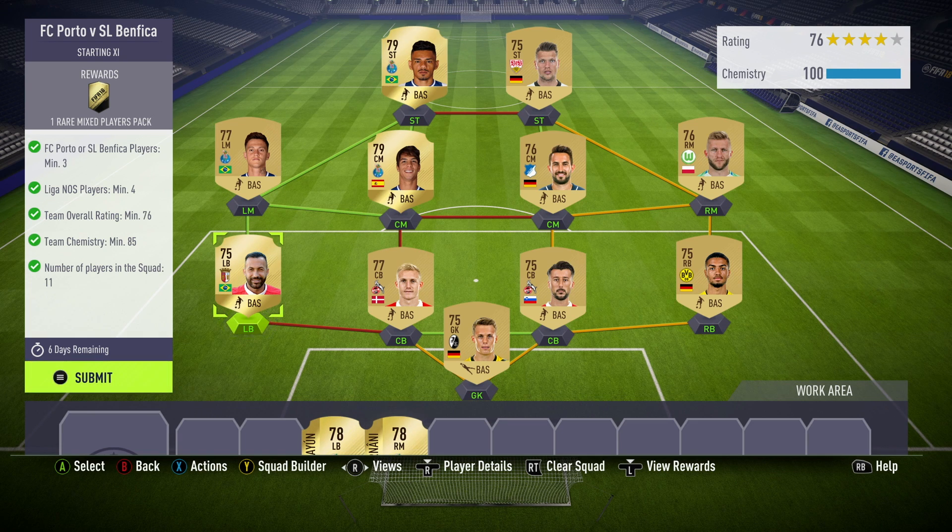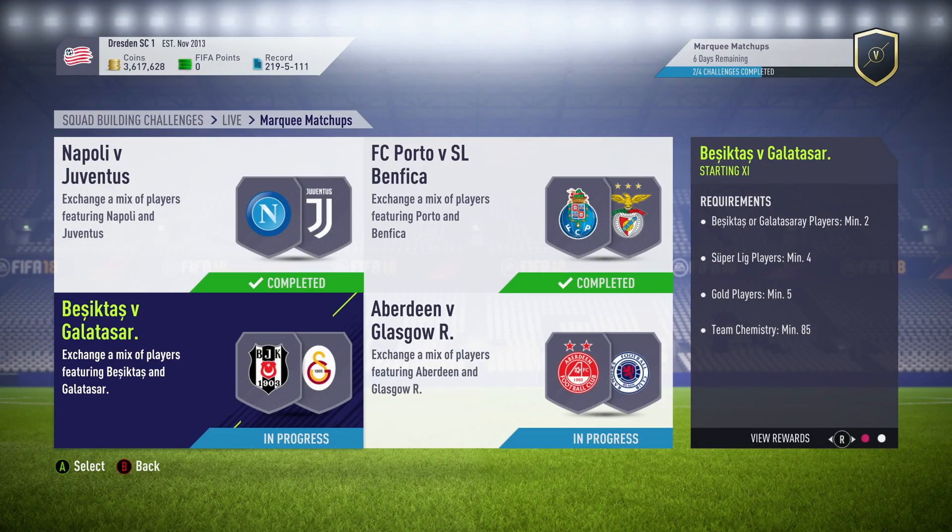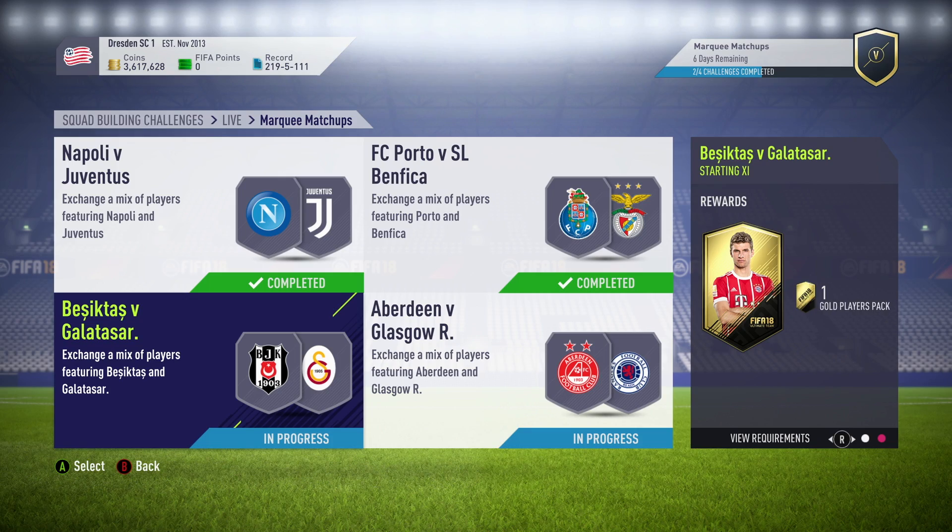I just tried to get a strong chemistry link for four players. You only need 85 chem, but you need a 76 overall rated team. I had more Porto players, so I used them — put these three guys in, and luckily had a strong link to a gold Brazilian player from Liga NOS. Then I went to the Bundesliga and used a couple of Cologne centre-backs, utilising non-rare players across the board where I could. That gets me the 76 rating and 100 chem. And you're going to get a rare mixed players pack. I packed Ronaldo the other day, so EA probably won't give me anything in my packs for a little while.